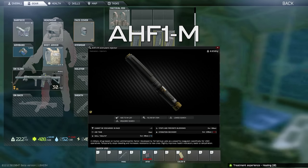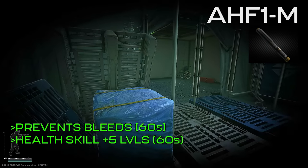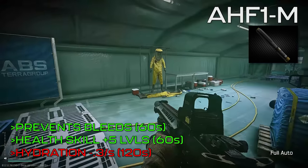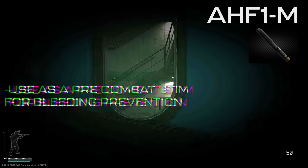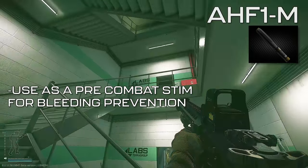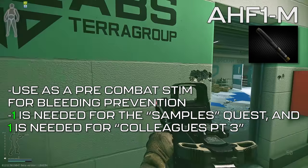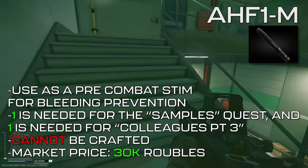The AHF1M could be thought of as a less powerful Zagustin. Its only buffs are bleeding prevention and an increase of the health skill by 5 points, both for 60 seconds. As a debuff, it increases hydration depletion by 0.3 points per second for 120 seconds. Since it only prevents bleeds and does not stop active bleeds like Zagustin, it really only serves as a pre-combat stimulant if you have one on hand. One is needed for the Samples quest and one for Therapist's quest Colleagues Part 3. It cannot be crafted and sits around 30,000 rubles on the market.